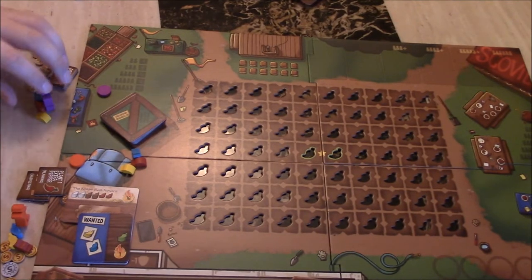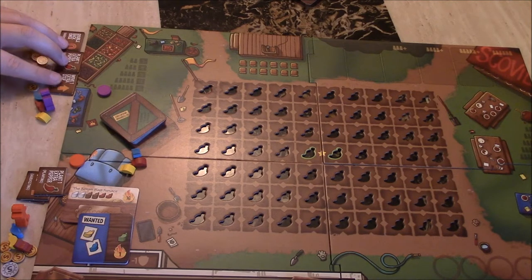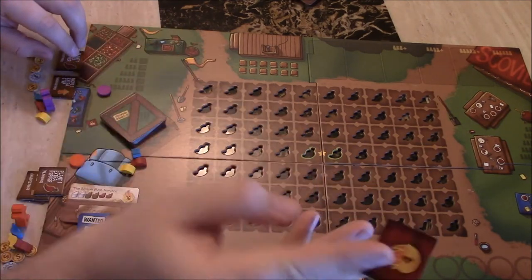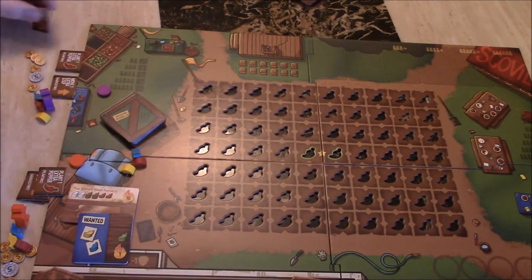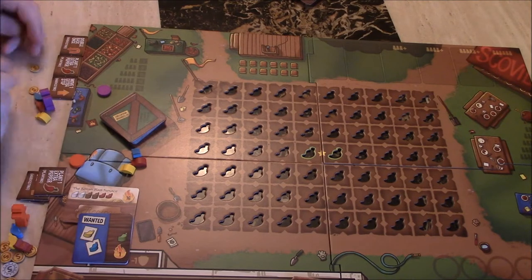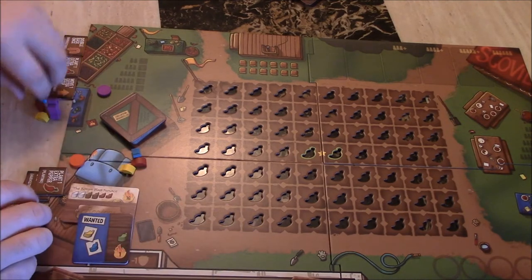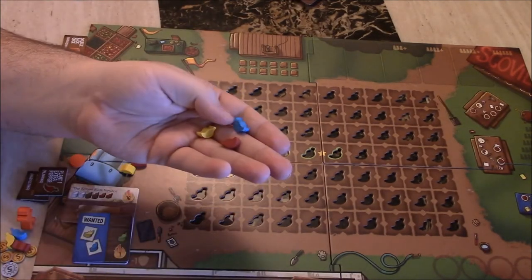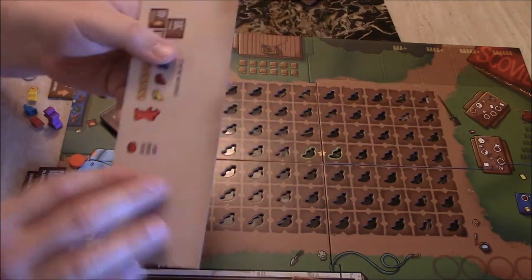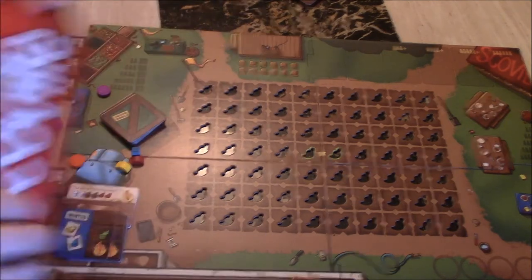Each player has their three special action tiles — the numbers in the flame are your victory points at the end of the game, but they also give you benefits when playing. Each player gets ten coins — so five and five ones — they get their farmer character, and each player starts off with one red, one blue, and one yellow pepper. You want to hide how much money and how many peppers you have, so you keep everything behind a screen.